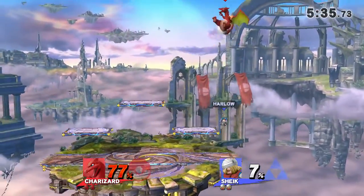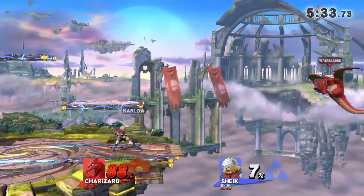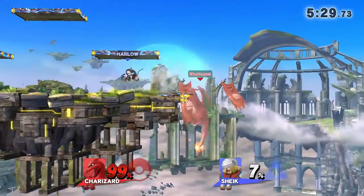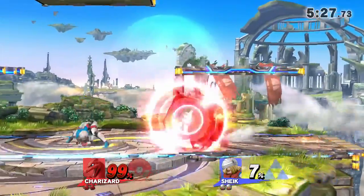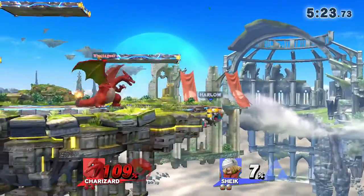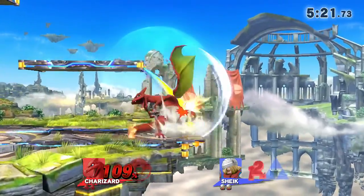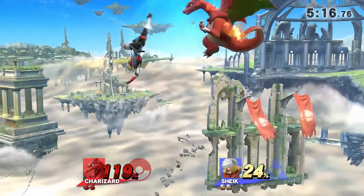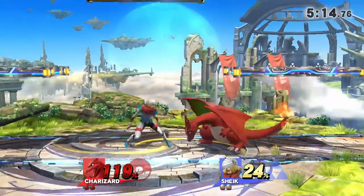Oh, absolutely. That's going to get some kills probably around 7%. Harlow is doing some damage right here — not afraid of the firepower. He gets him up quick but he's going to have to worry about his kill move. Tough time getting in there. Got an up smash, got some damage. Nara does not win against Sheik's F2 at all — almost had that one.